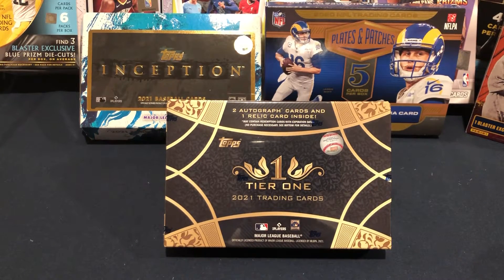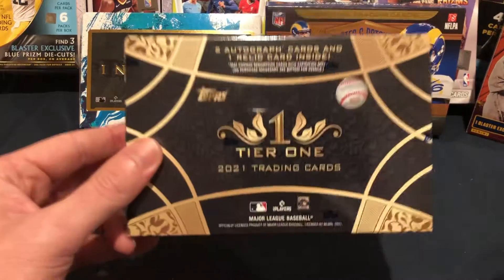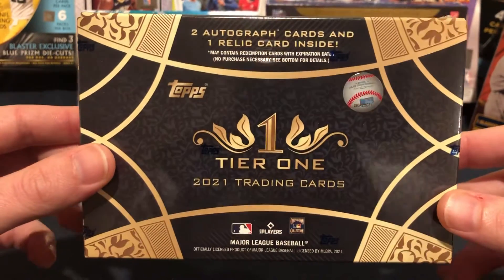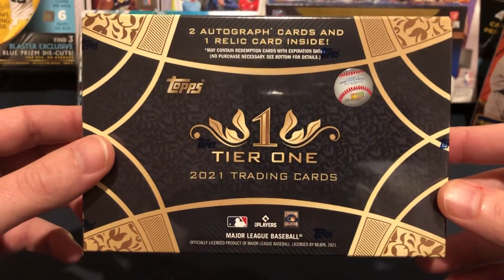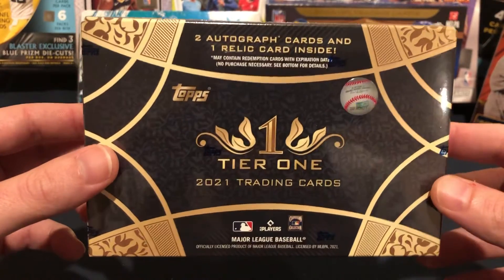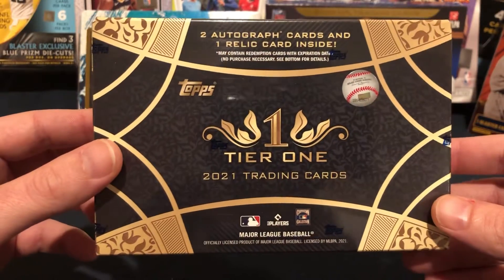What is up everybody? Welcome back to another episode of Getting Ripped. Tonight we have a box of Topps Tier 1. This is a super hit or miss, home run or strikeout product from what I've seen this year. It runs about $200 is what you're going to pay for this if you go down to your local card shop — a little more, a little less.